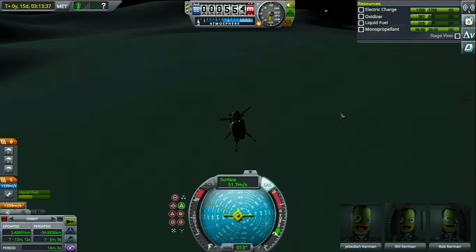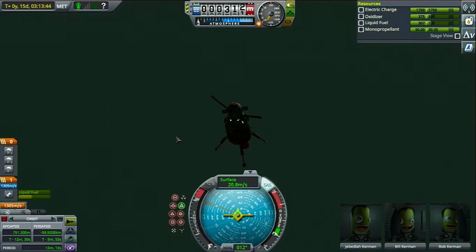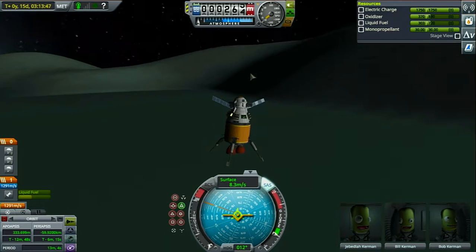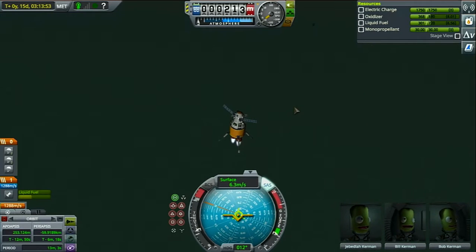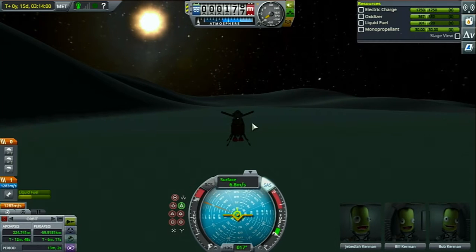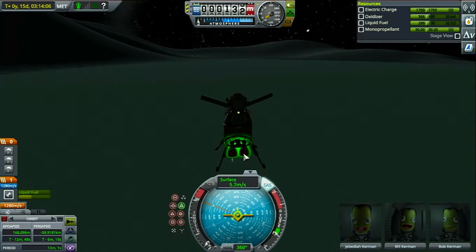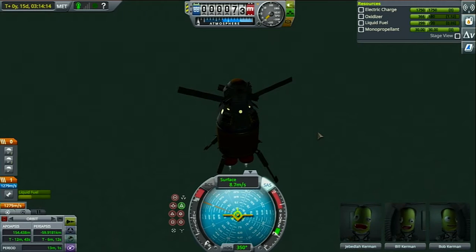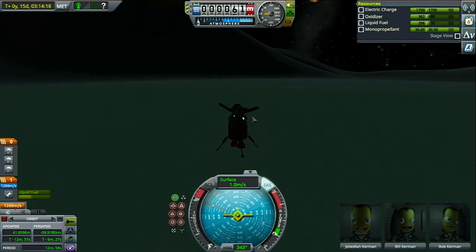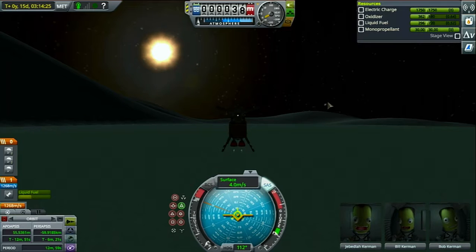Beautiful mystical music. Quick save. Let's do some slow-down burns. Here we go — 10 meters a second, we want to stay just about under 10 meters a second. I want to make sure we're staying retrograde, just doing small little burns. Right now we are using the Poodle engine liquid fuel engine — this thing is actually really efficient in space. Make sure we're going retrograde — oh, beautiful music. Alright, here we go.